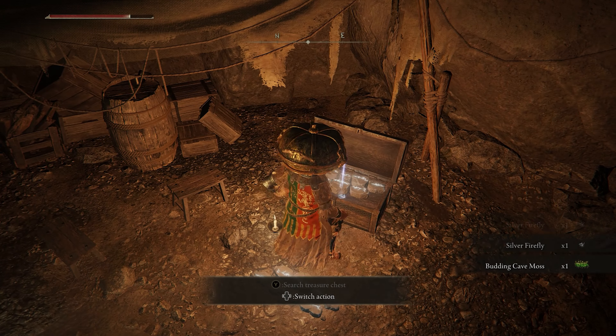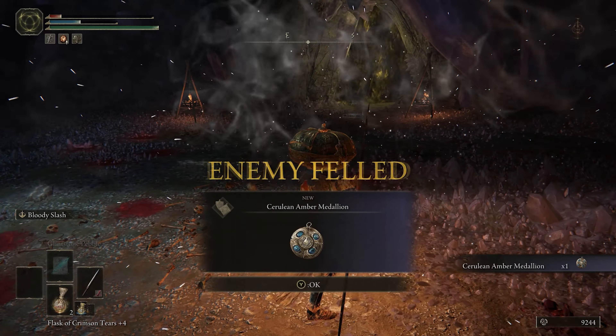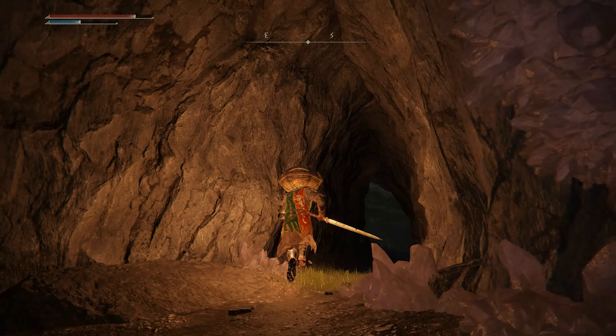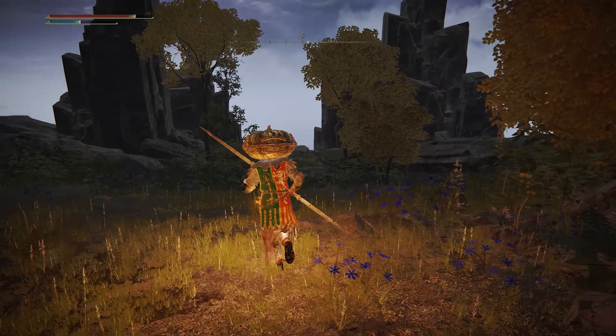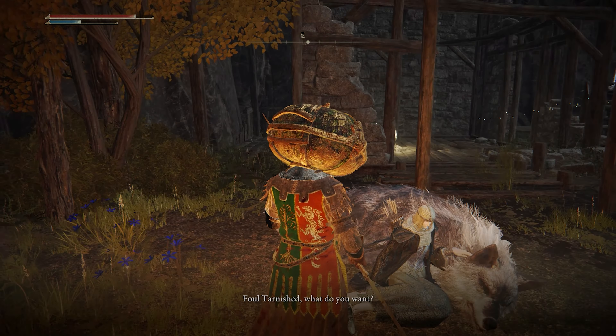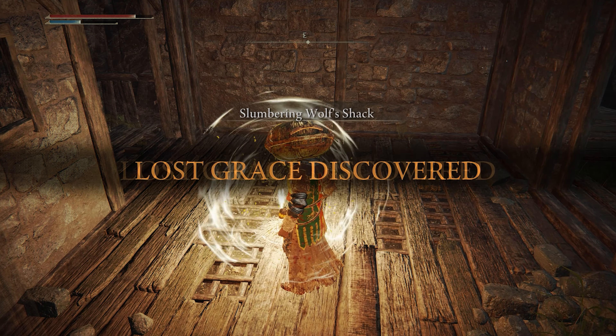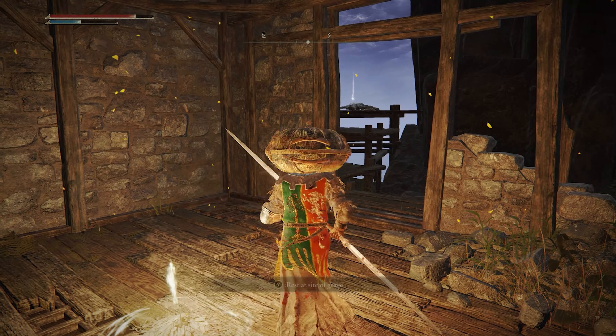In this cave, you'll find the Spear Talisman and the Cerulean Amber Medallion Talisman after defeating a Bloodhound Knight. Then you'll find a sad lady named Latenna, and her dead wolf, just kind of chilling there. When you speak to her, she'll tell you to kick rocks. Touch the Slumbering Wolf Shack site of grace, and we'll come back to this spot in a little bit.